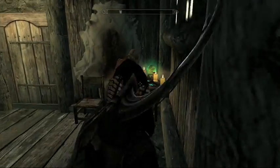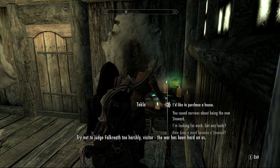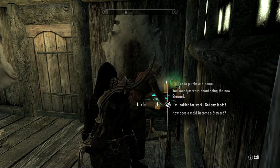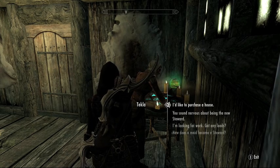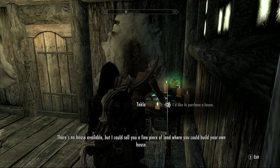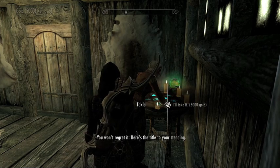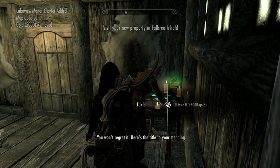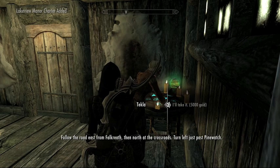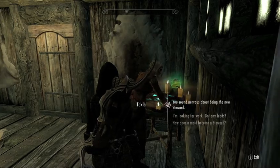I'm pretty sure that's her, so we're going to talk to her. The steward says: 'Try not to judge Falkreath too harshly - the war has been hard on us.' So I need to find the option to buy a house. She says there's no house available, but she can sell me a fine piece of land where I could build my own house - that's the Hearthfire DLC option. She gives me the title to my steading and directions: follow the road east from Falkreath, then north at the crossroads, and turn left just past Pinewatch.